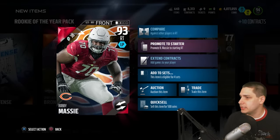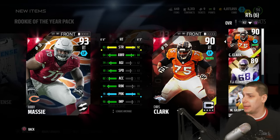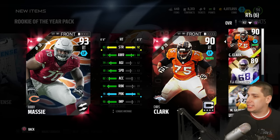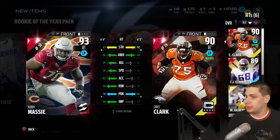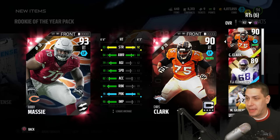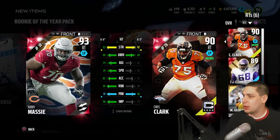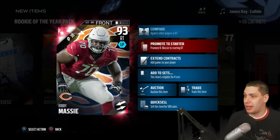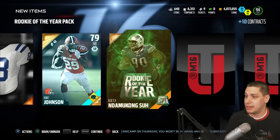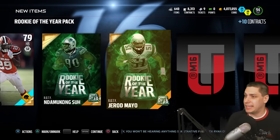They're pretty much even, to be honest, but Bobby Massey has way better impact block and speed and acceleration. So we're going to go ahead and put him as our starter. We've gained ourselves a few different offensive linemen going into the starting lineup — that's actually pretty nice. And we get an Ndamukong Suh — like I said, he is a 99 overall. I think that's a good one. Gerard Mayo is one of the lower overall ones. We get a Harrison Smith base elite — I don't think that's going for much, but hey, definitely okay with pulling elites.